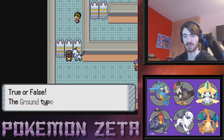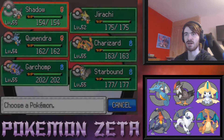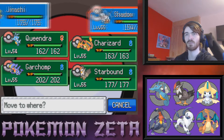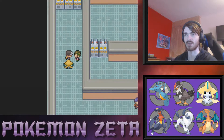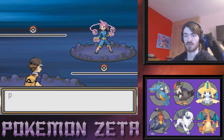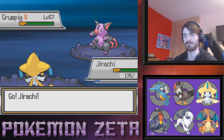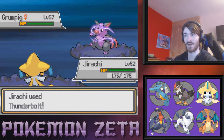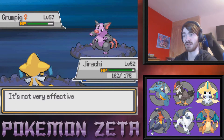Gym quiz question: 'True or false — the Ground type is weak to the Poison type.' False — it's the other way around. Easy! If this gym's just going to be trivia on type matchups, I've got this. Taking on this trainer as well, and probably doing the next question, then that'll probably be the episode. Grumpig comes out — that did very little damage.